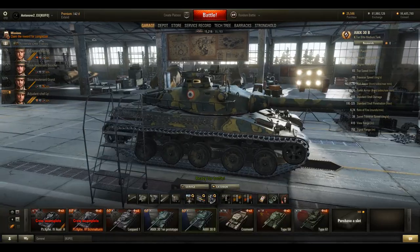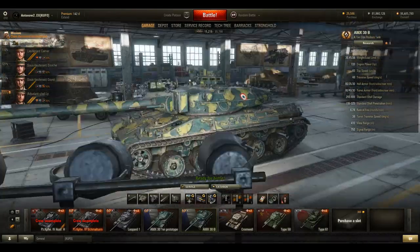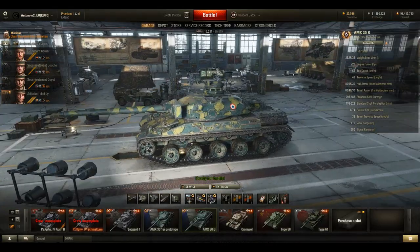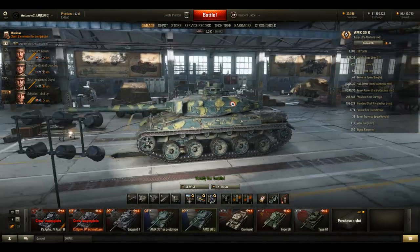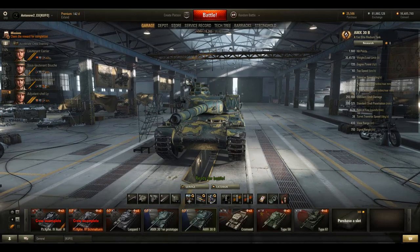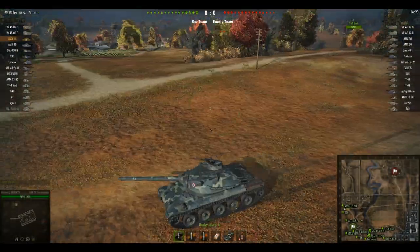One big drawback in hull-down positions is the massive cupola compared to the Leopard 1's very sleek turret. When you come over ridge lines this will be a problem, but remember that enemies cannot easily penetrate the rest of your tank either, so your entire tank is essentially a weak spot. I haven't experienced too many people taking advantage of this cupola, but it is definitely an issue in hull-down. I've got a great game in the prototype and also in the 30B, so stay tuned and we'll head to the battlefield.